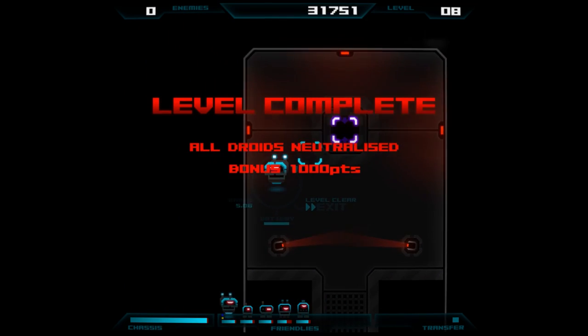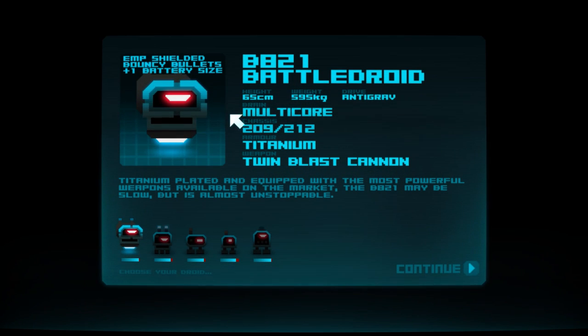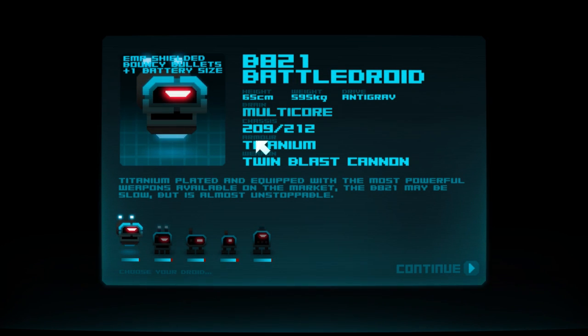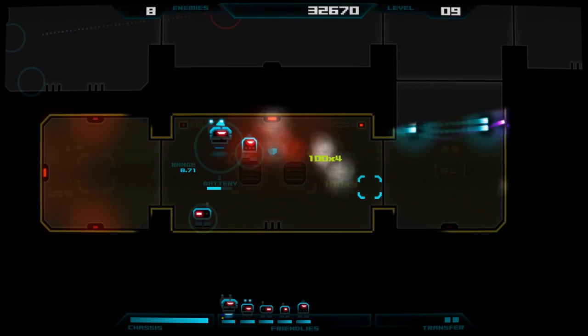I believe these upgrades are actually permanent, so that's going to stick around, if I recall correctly. As you can see, I've got bouncy bullets and an MP shield. He's got plus one size to his energy battery as well, so I can roll with him in the next level. I still only have one transfer point, and I'm not really sure how I get more. Seems like it might just be a points-based thing.